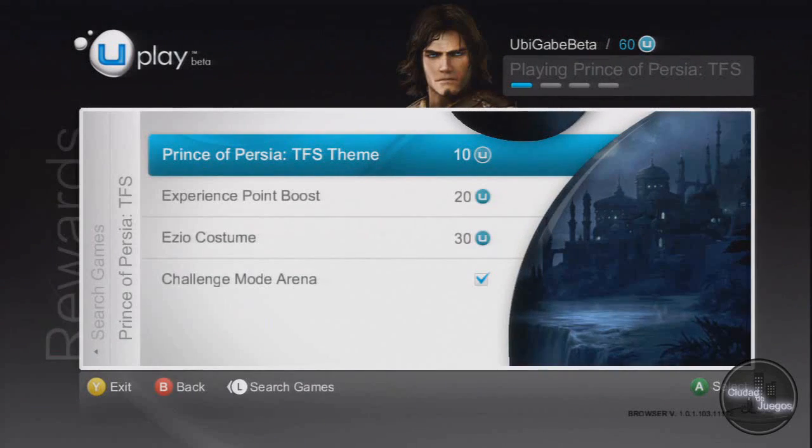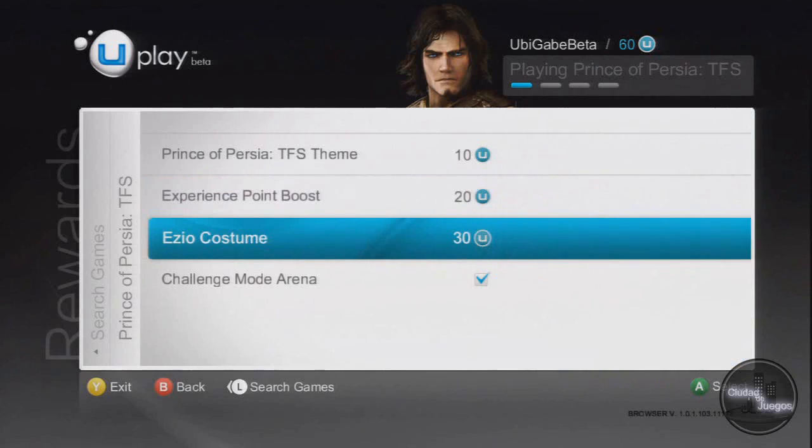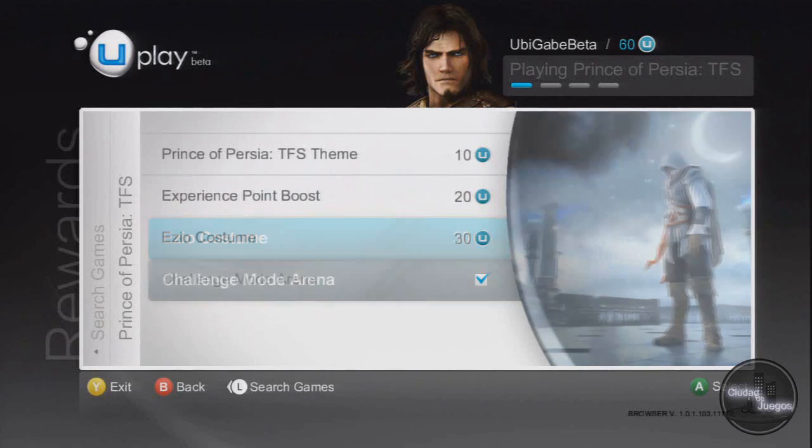They include a theme for 360 and PS3, or wallpaper on PC, some bonus experience points you can use to upgrade the Prince's abilities, and an Ezio skin.